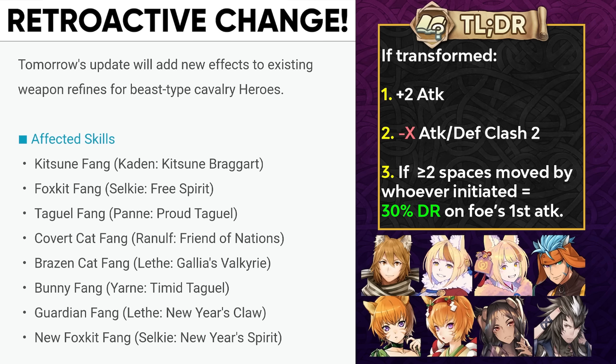What they've done is give the transformation effect of Arcane Nihility to all beast cavaliers that have received a weapon refine, meaning they're now able to have damage reduction and the attack/defense clash. They no longer have the mini impact effect they used to have. Some people may not like this, but some will enjoy the damage reduction because it's active in both phases, unlike the impact effect beast cavaliers used to get on transformation.